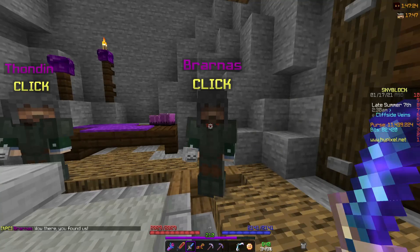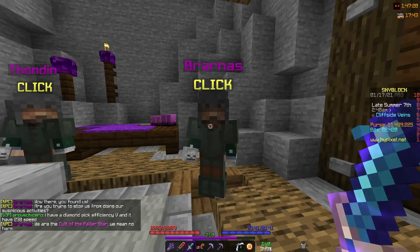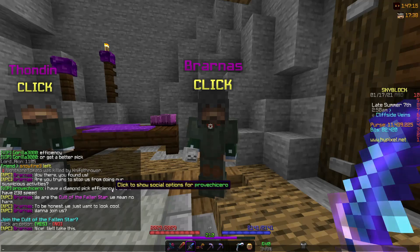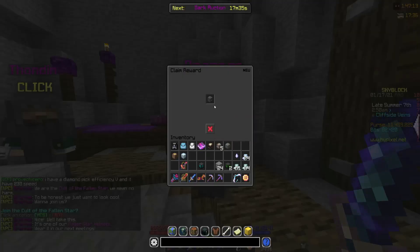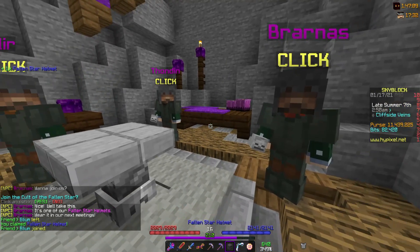So in this room there are three people, and if you talk to one and say yes, you do want to join the star cult, then you will get the fallen star helmet. Then if you come back seven days later, you get three stacks of starfall, which is pretty good.